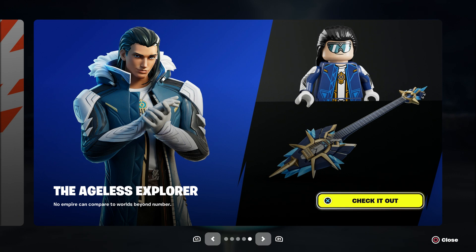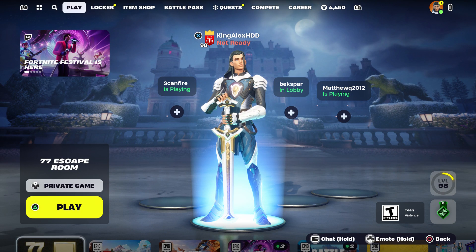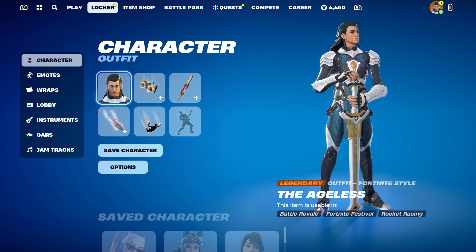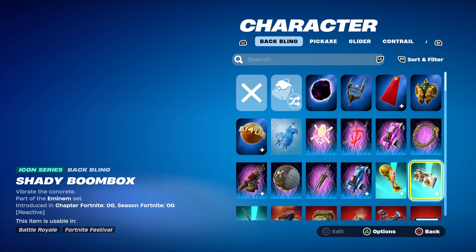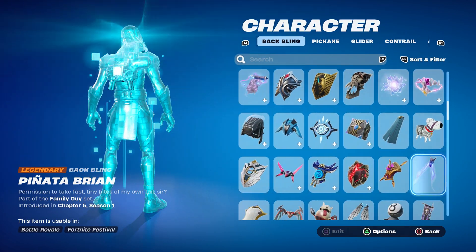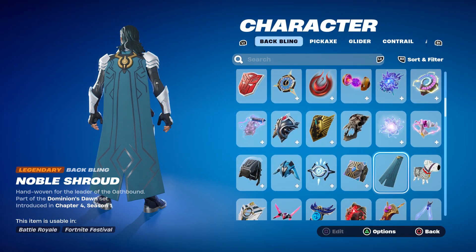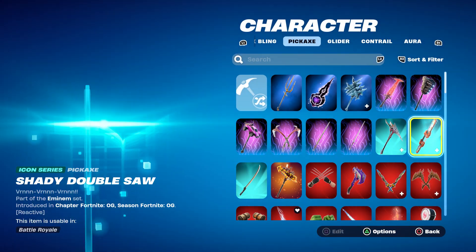This skin just came out right now. If you had this skin in the battle pass, you could basically get this one also for free by following the steps in this video. You can see some people holding it down and having the guitar. I'm gonna show you how it looks — and it does have a Lego style too, which is pretty cool. I'm gonna show you step by step because I know some people are super excited for it.